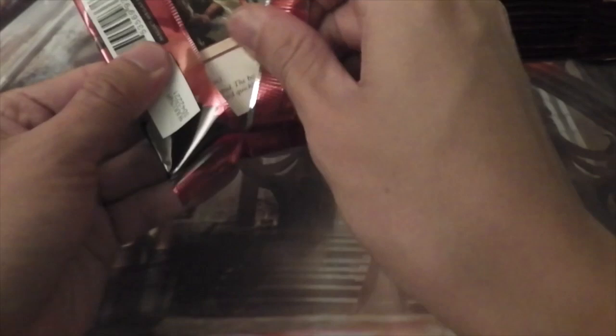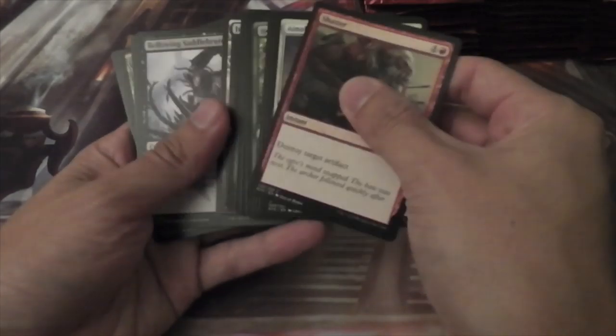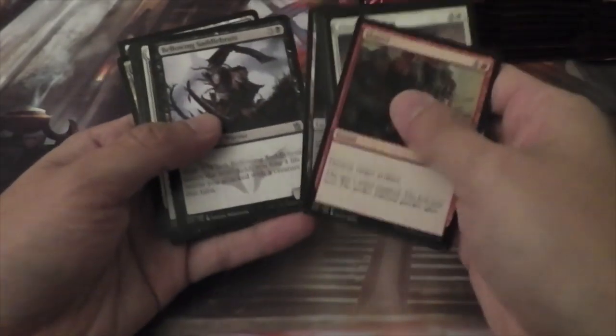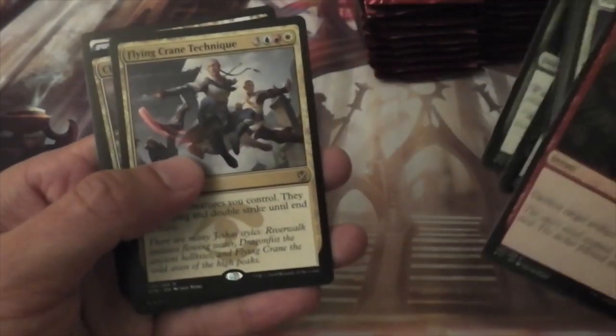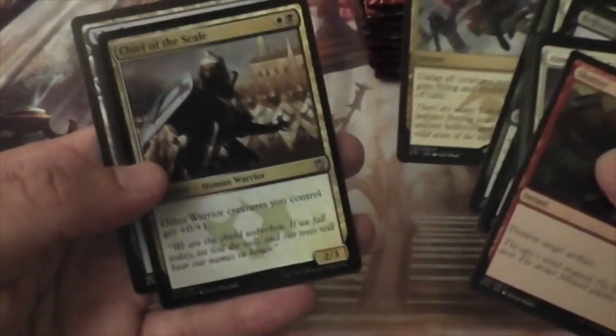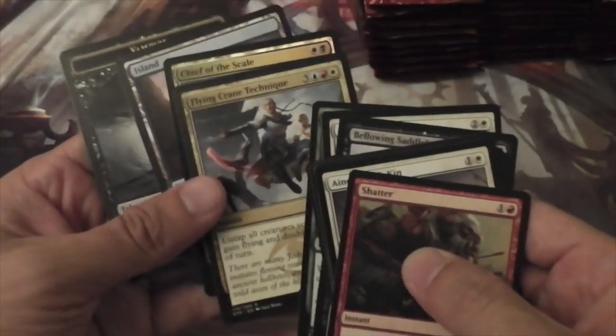Let's go ahead and get started. I'll skip past the commons and go straight to the uncommons and hopefully excellent rares. We have a Bellowing Saddle Brute, Absent Falconer, a Windstorm, and our first rare is Flying Crane Technique, with a Foil Chief of the Scale.